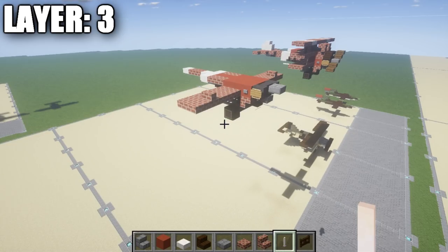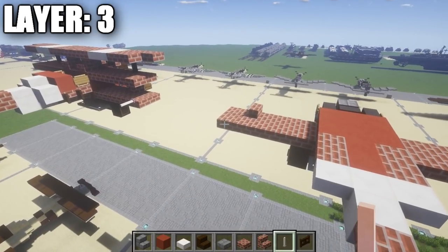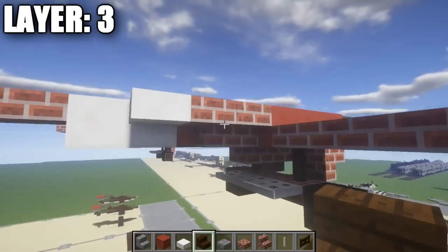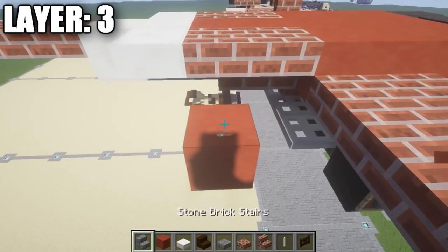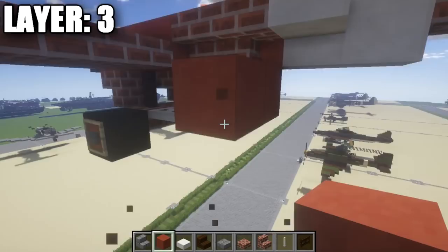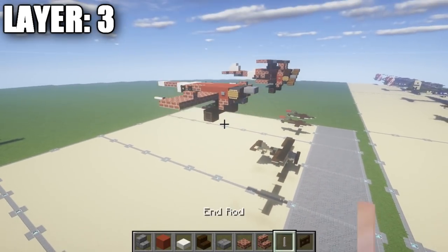Before moving to Layer 4, there are a few detail bits I missed in Layer 3. Take some end rods and place one on the side of the beginning lower wing set. Then go to the brick corner stair and place a flower pot block at an angle below it. Place a dark oak wood fence gate on top of that flower pot block and open it up — this represents the little step used for the pilot to get in and out of the aircraft more easily. That's all for Layer 3.